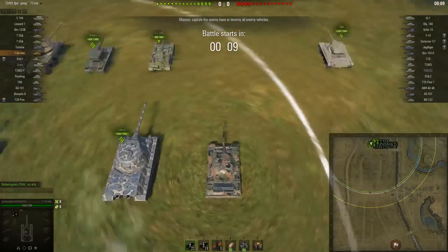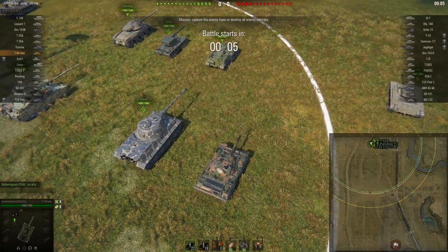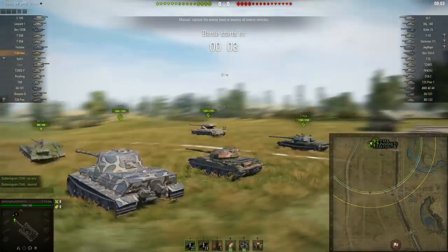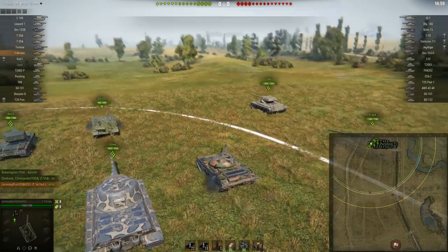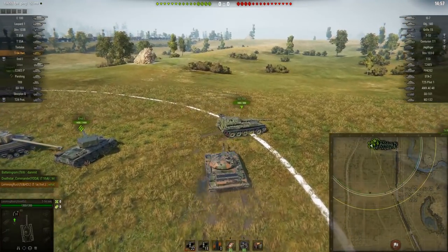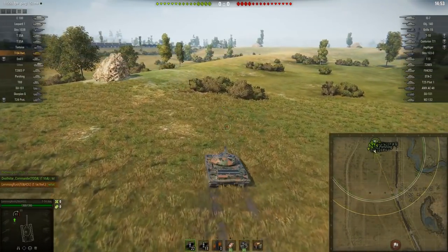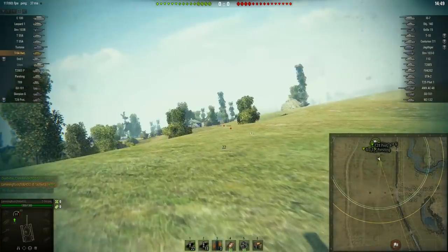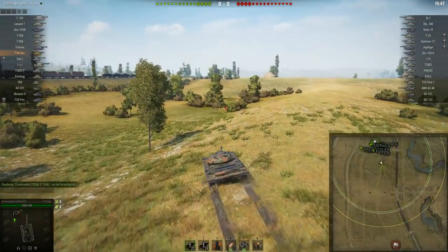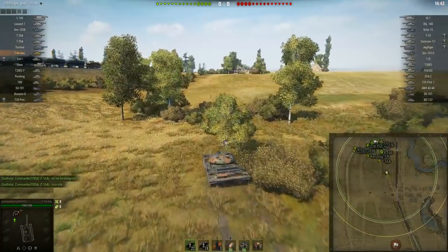For today's video we're going to be taking a look at the zero line on Prokhorovka and how I think you should go about playing it. I'll be in my 54 lightweight. We're in the northern spawn of Prokhorovka. If you look at the enemy team lineup, they've got about five TDs, an IS-7, a 140, and one light tank — those are really the only vehicles I care about.